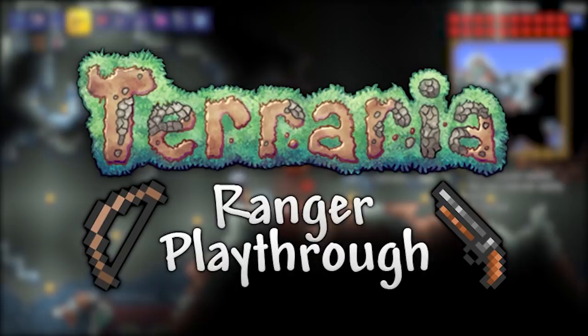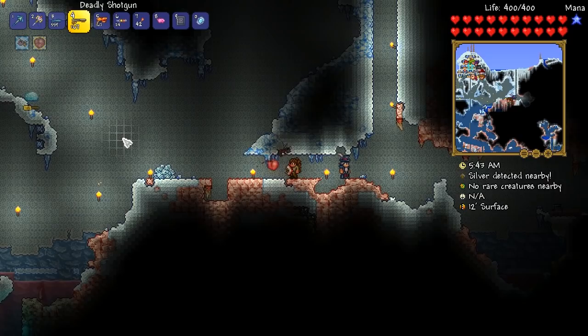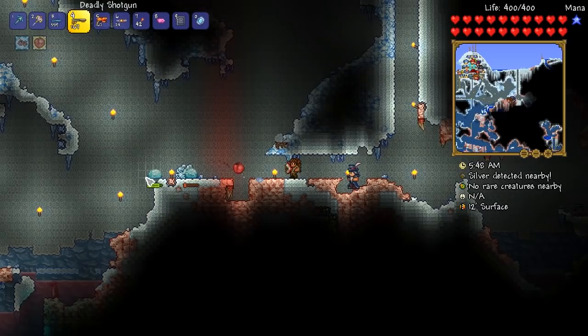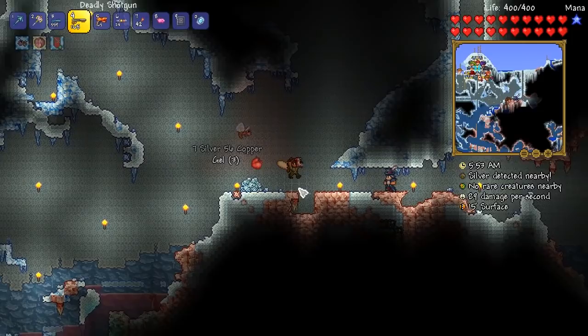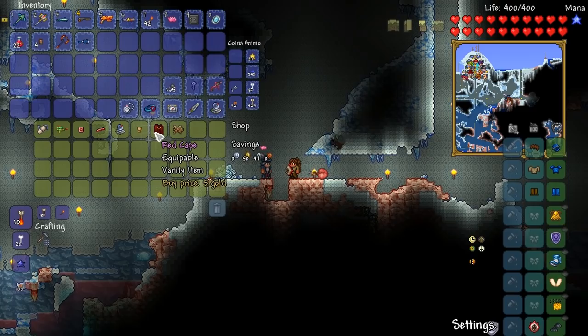Hello everyone, my name is Python and welcome back to the 23rd episode of my Terraria Ranger playthrough. Thank you so much for the support you've been showing for the series and for the feedback in the last episode. I had a good look through the comments and one of the weapons you guys were saying I should make is something called the Onyx Blaster — basically the shotgun can be upgraded into the Onyx Blaster, and it was introduced in 1.3.3, so it's actually a very recent addition to the game. Pretty darn cool.